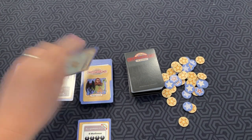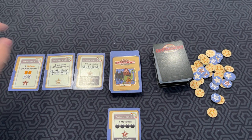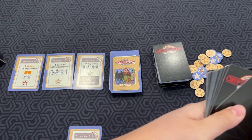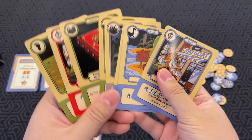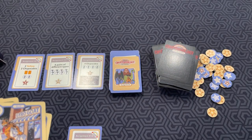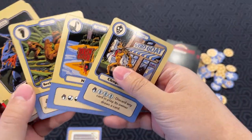So you end up with a couple of public assignments in the middle, and everyone has their own private assignment. Then everyone gets eight cryptid cards from the deck, and then you do classic drafting — on your turn, you pick a card, put it face-down in front of you, and pass the rest to your left, until you do that eight times.